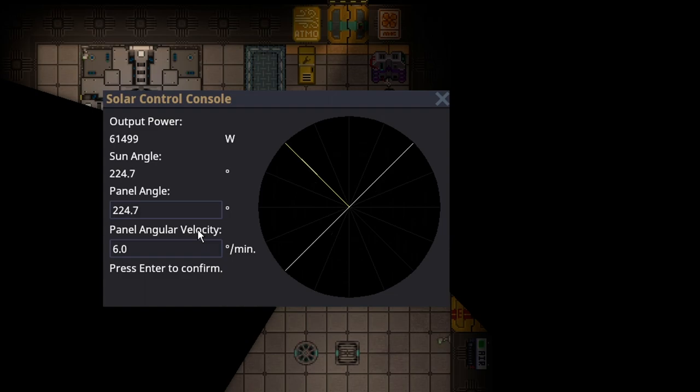If it goes up I need to increase the velocity; if I go ahead of it I need to decrease it. I am still not fast enough, so let's try 6.5 — that might be overkill. But as you can see, you should be able to get the gist of what you have to do. Once you set this up, you don't have to do it again. It is set for the rest of the station until somebody changes it.